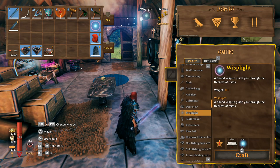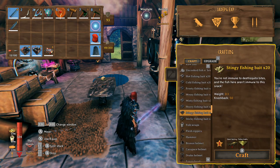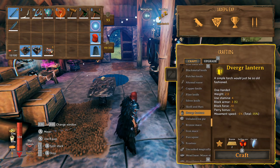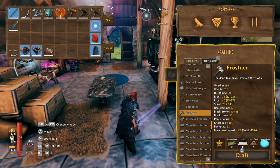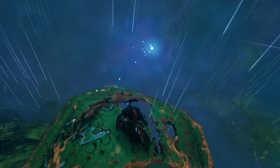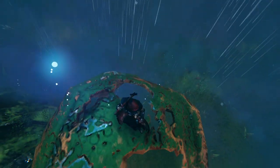The Grounded Mistlands update is here and I'm going to take you through everything you need to know about resources. You can go into cheat mode and see everything there is to craft, but to get this stuff legit, what do you need to know? Let's go. So maybe the most important thing first: Wisps.